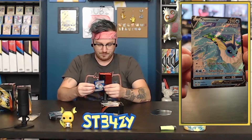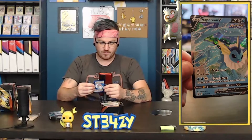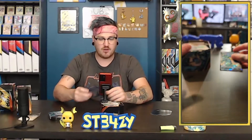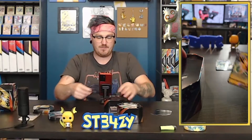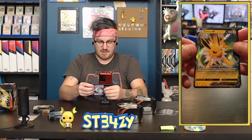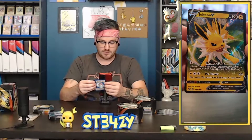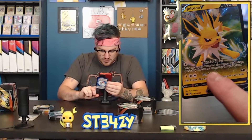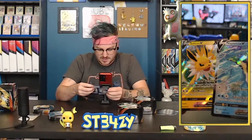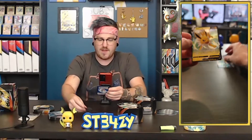Let's look at this card real quick. Splash Jump — switch this Pokemon with one of your benched Pokemon. That's not bad. Triple Draw — draw three cards. That's not bad at all. Let's go ahead and get the Jolteon promo card out too. Look at that bad boy. Pin Missile — that is an iconic Jolteon move. Flip four coins. This attack does 60 damage for each heads. This font right here is funky. I don't know why that looks so weird.